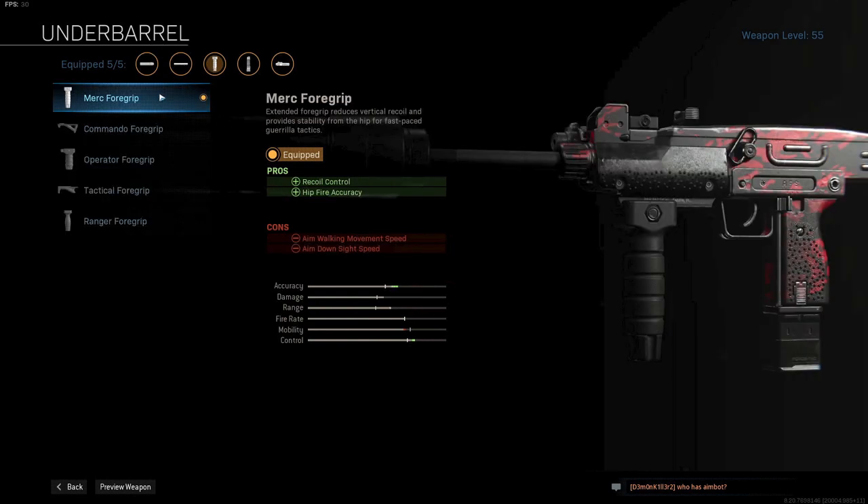Up next is the Merc Foregrip for an increase in recoil control and some hip fire accuracy. For a close range weapon, some extra hip fire accuracy is pretty nice and the hip fire on the Uzi is already ridiculous.